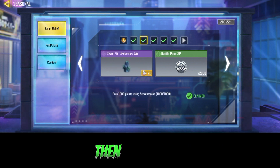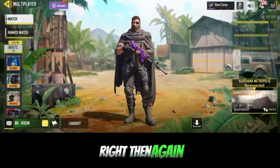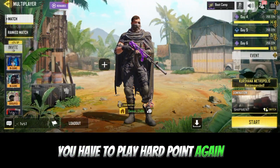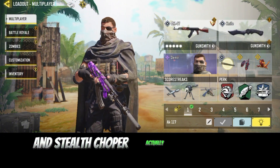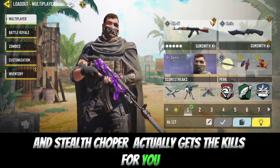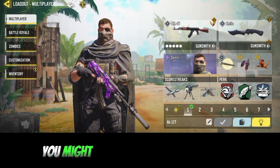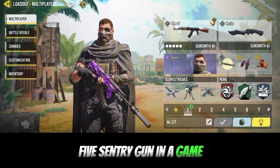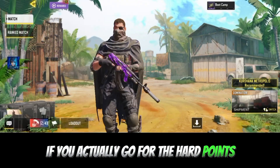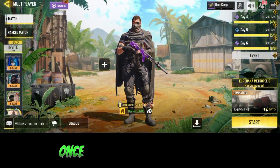The next task says: earn 1000 points using Score Streaks. Again, play Hardpoint and make sure you equip these three loadouts, because the Sentry Gun and Stealth Chopper actually score points for you. If you're playing Hardpoint and going for the objective, you might get four or five Sentry Guns in a game.